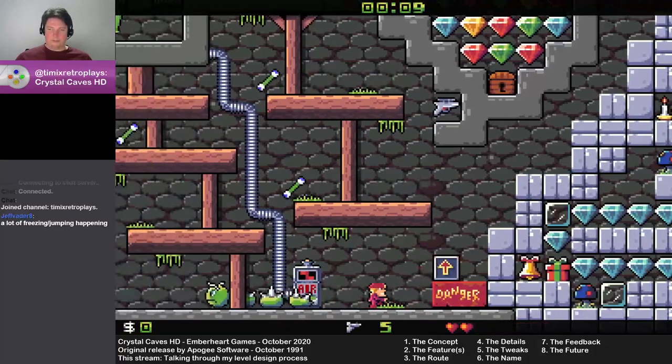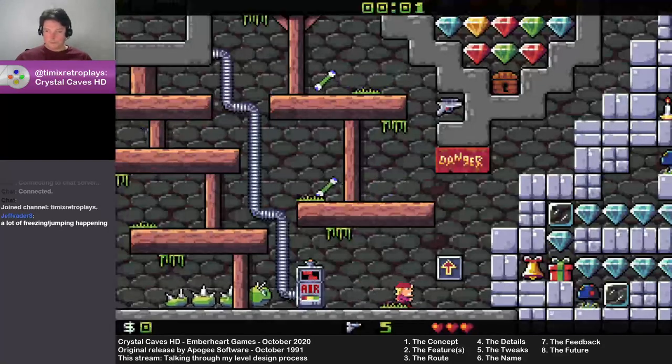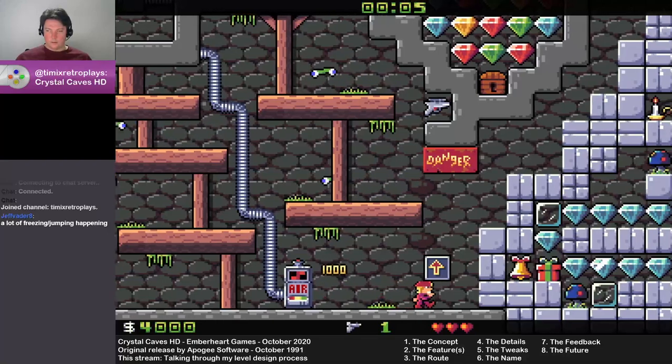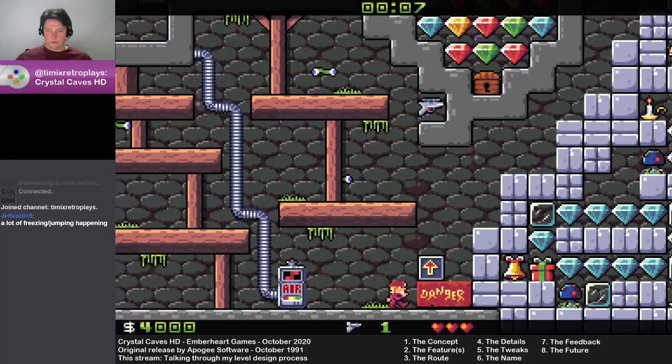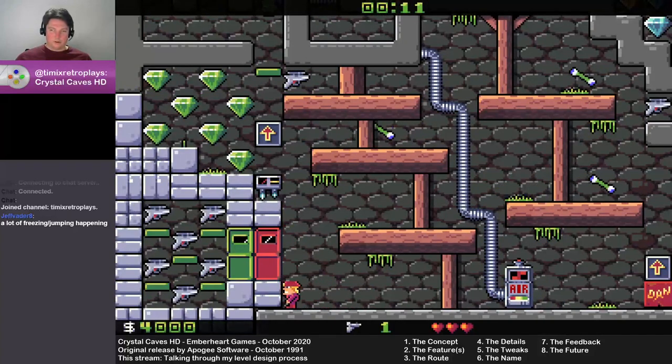The intention I had with the start of this level was to panic the player — first into shooting this thing, then making that fall and going 'maybe I should go this way.' At that point they'd see the ammo and realise that's going to come in handy at some point.